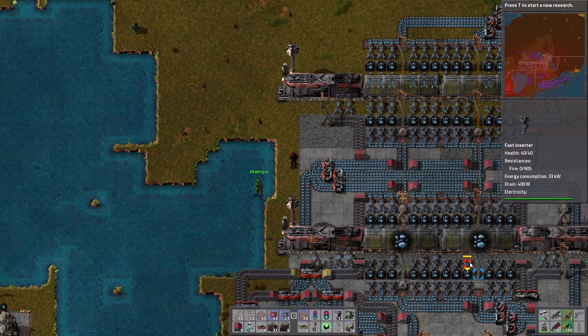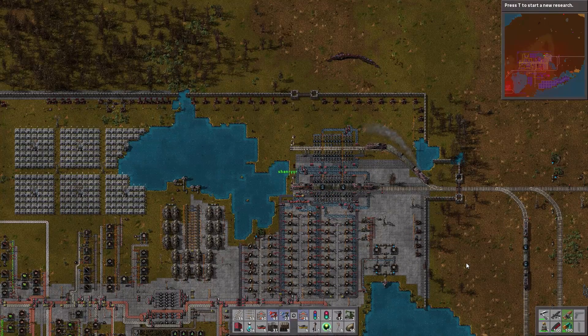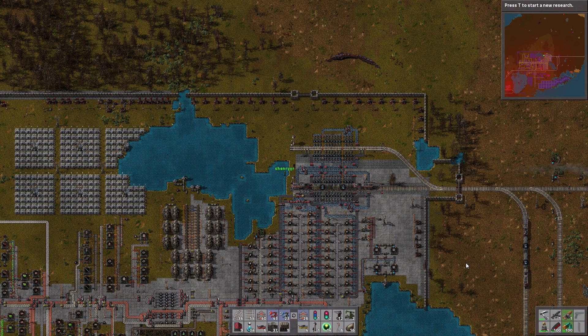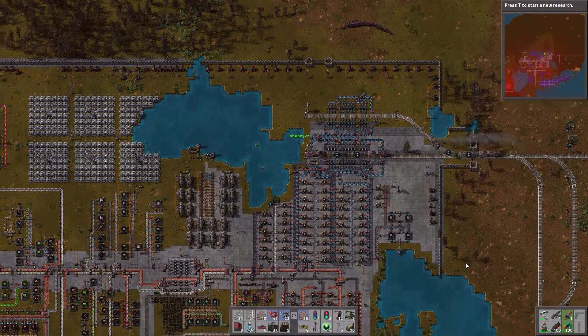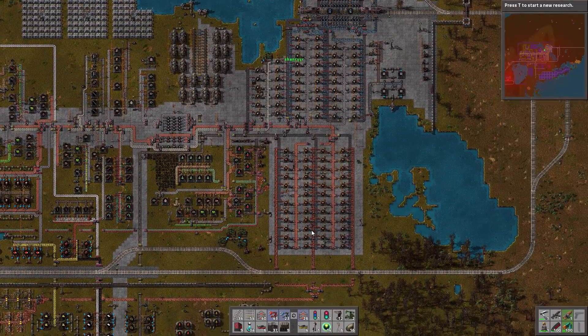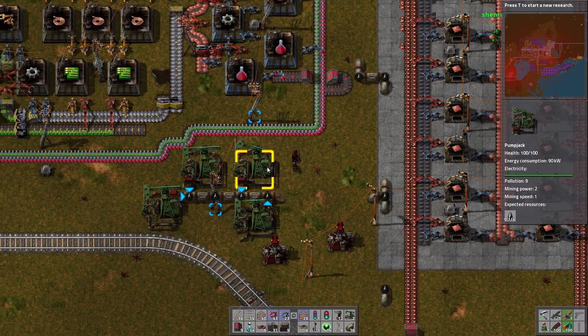We ran out of oil. Well, it's more that we ran out of fuel, really, than oil, but we ran out of fuel because we ran out of oil. As we've mentioned previously, although oil derricks never completely run out — they just drop down how much they can find — pretty much all of our oil derricks are down to 0.1 piece of oil per second.